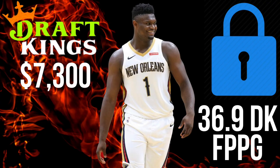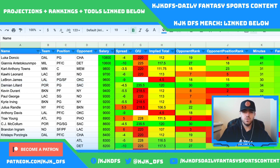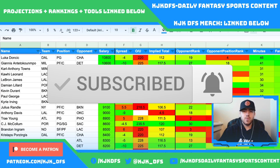My lock of the night is Zion Williamson. With no Lonzo Ball and Eric Bledsoe questionable, there's a ton of usage to go around in the New Orleans offense. Zion's price tag has dropped to $7,300 on DraftKings — way too cheap for a guy we've been paying mid-$8k to high-$7k for all season. The game has a close spread, meaning they'll need Zion to keep it close. He's going to get more ball-handling responsibility, getting to the rim, scoring, rebounding, and assisting. Zion Williamson is absolutely my lock of the night.